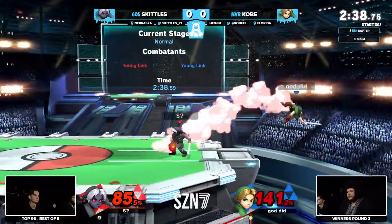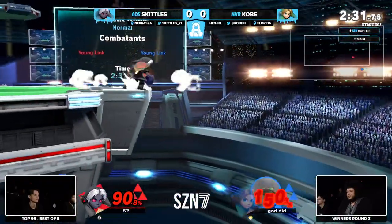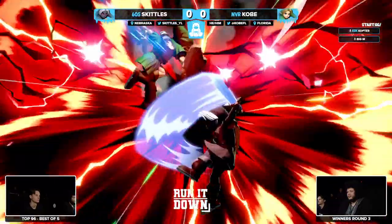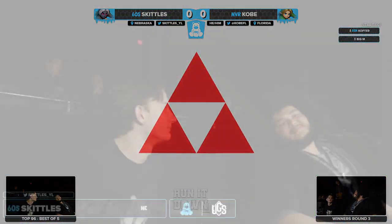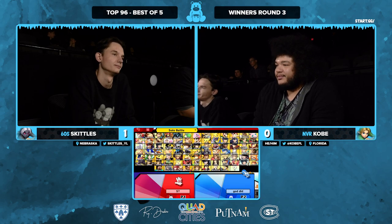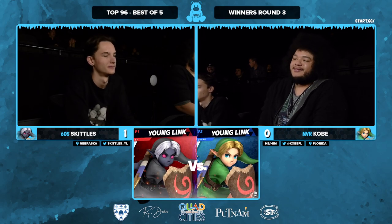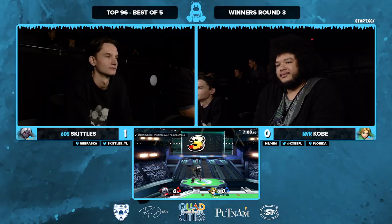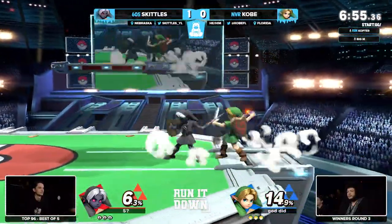Narrowly getting through the fire, can't get anything started. Skittles seems to want to kill but just can't find it. A nice catch on Skittles with that bomb and the immediate fast ball — back air in there, you can do that all in one short hop. Skittles — that's the bread and butter: not just fair in general, but that second hit of fair. He's so talented at connecting that; I don't see many Young Links going for it, but he'll throw out the fair early so he can get that second hit to meet you.